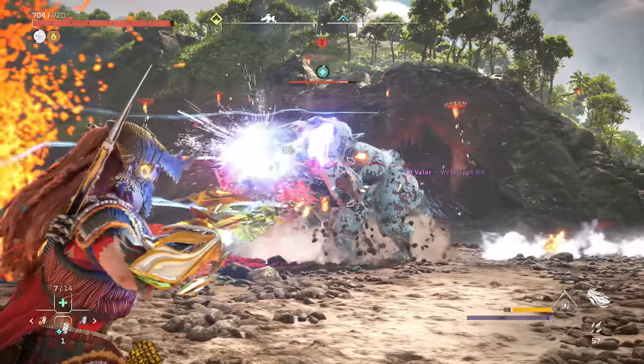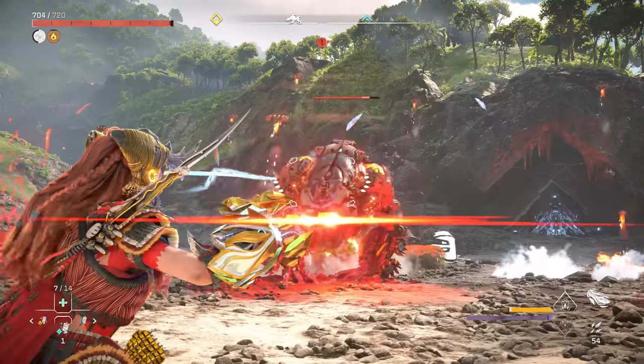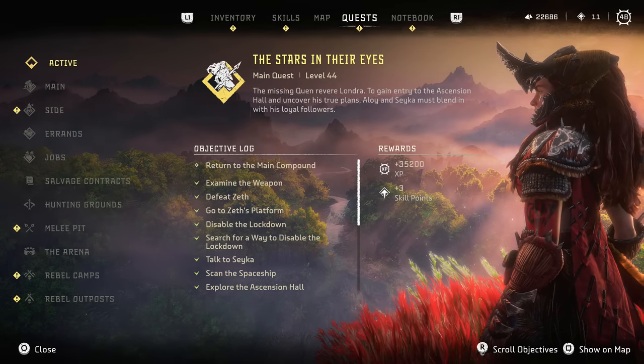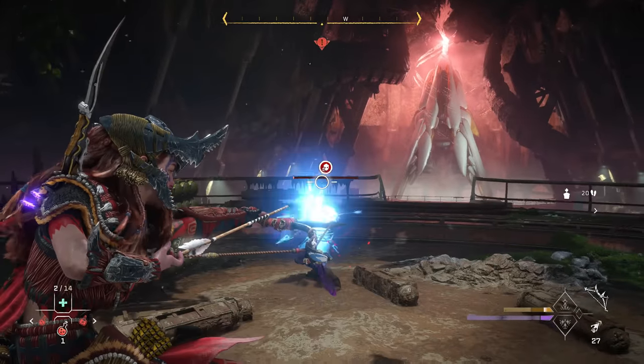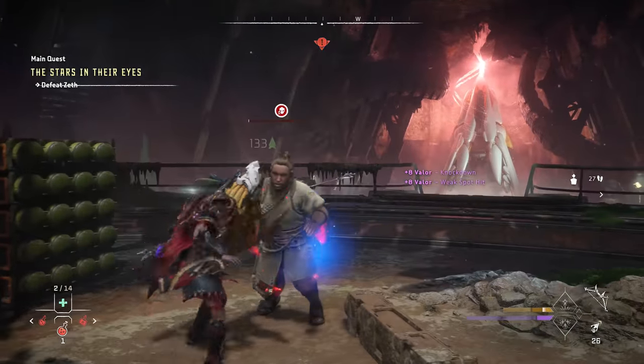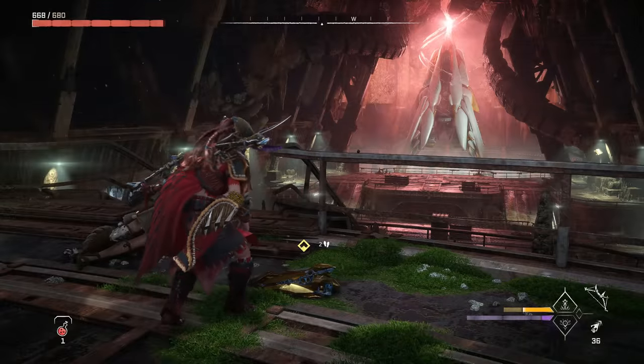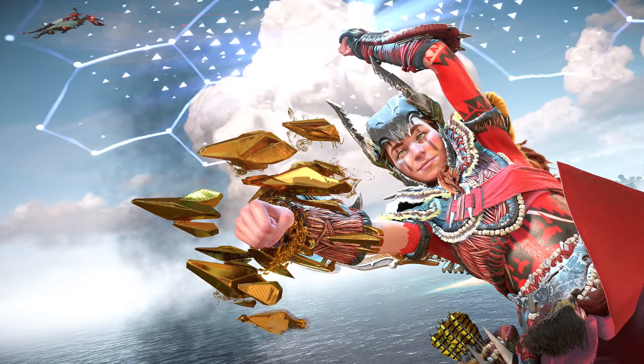So the first form of this weapon you can't miss — you unlock it during the third mainline Burning Shores quest called The Stars In Their Eyes. Towards the end of that quest, you'll negotiate with a mini boss and he'll joyfully gift this new gun to you, which Aloy immediately Aloys into.